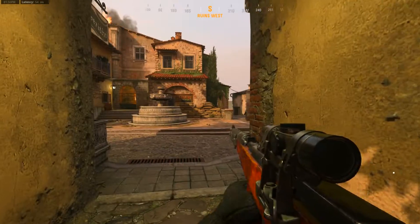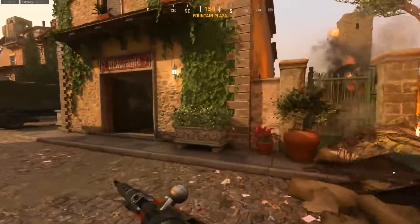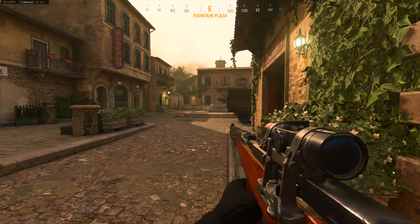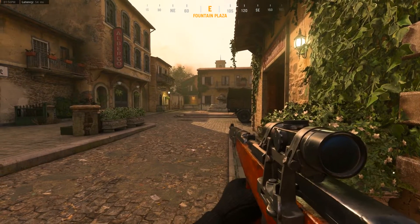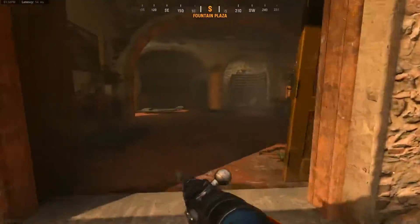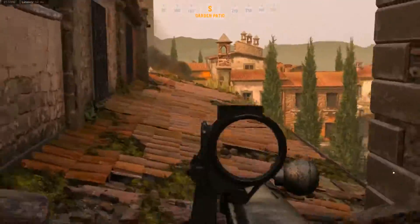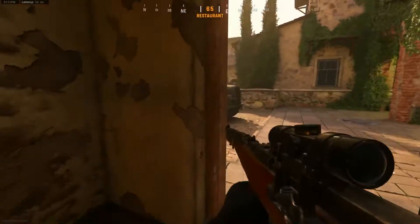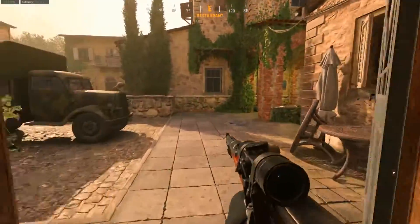I can run all the way back here — there's really no purpose except maybe to call in a streak. The only streak you actually call in from a different screen is the glide bomb; every other streak you just call in right away. If I go through this doorway into this sort of wine cellar area, this takes me down here or up here, but there's really no strategic point to this spot unless you're being spawn trapped.